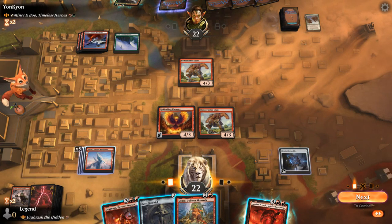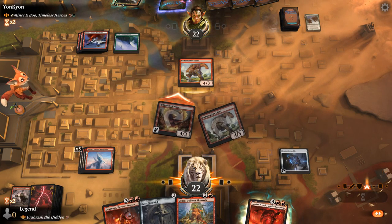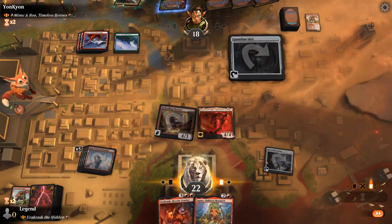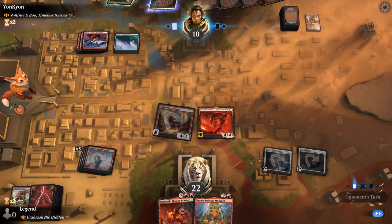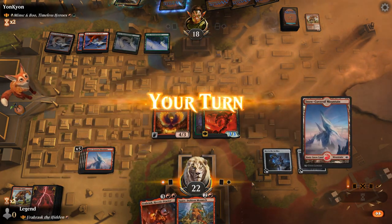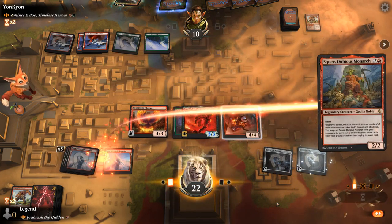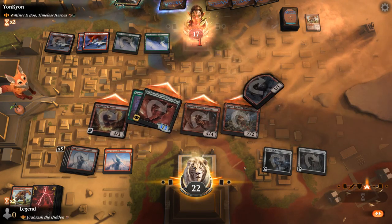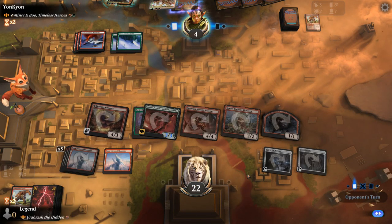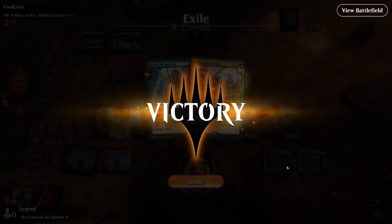Opponent passes — squeeze a draw. So step one, probably just attack and see what happens. Opponent trades, so that clears a path for Orobrask, which I'm happy to play alongside Guardian Idol. Transformation will permanently deal with Orobrask, but we've got another haste creature or two coming up so it doesn't matter too much. Opponent must have had a pretty controlling draw with Blizzard Brawl, Back to Nature, Bonecrusher, and Transformation — which is probably why they weren't developing their board as much. But opponent concedes. Can have a look at the exiled card — Battle Mammoth, which they weren't able to cast in time. On to the next one.